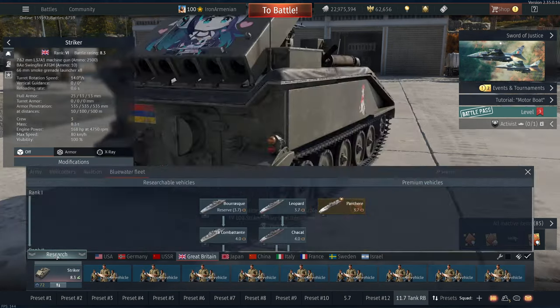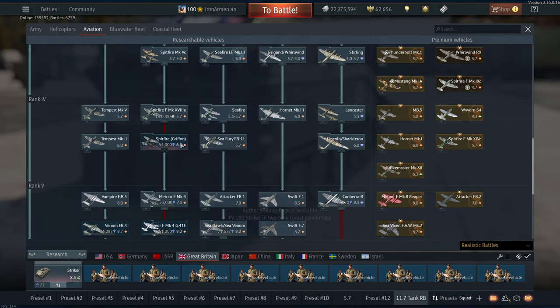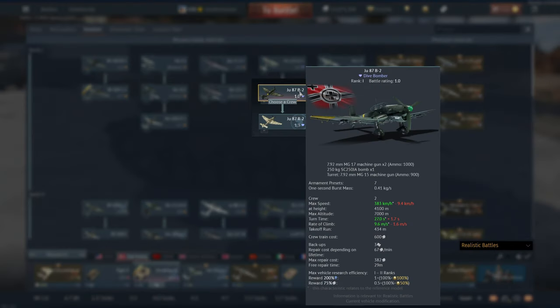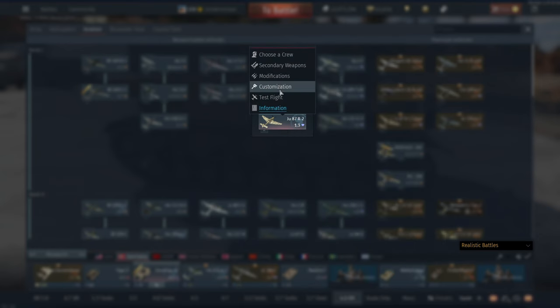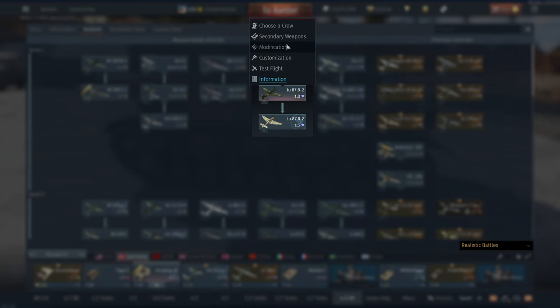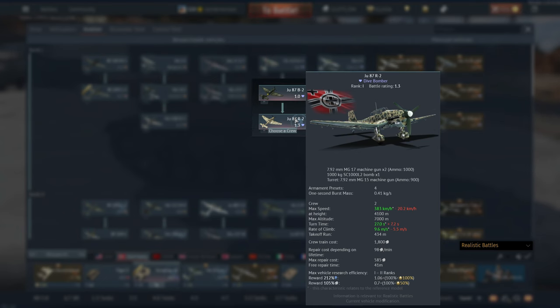There are a few other things added that aren't new vehicles but are interesting enough to mention. The Meteor Mark III now has a 1,000 pound bomb unlocked. And something I actually care about: I used to play the JU-87 R2 only because it carries the 1,000 kilogram bomb. Gaijin has now added the 1,000 kilogram bomb to the B2 variant. The B2 is the Stuka with the sirens, so now I can play the B2 with the terrifying siren sound and drop the one-ton bomb instead of playing the R2 with no siren.